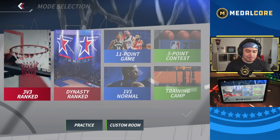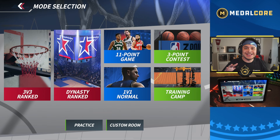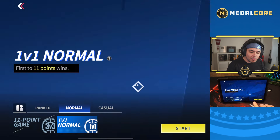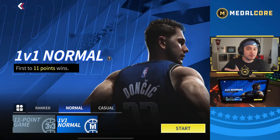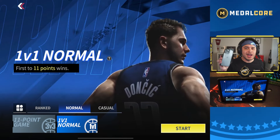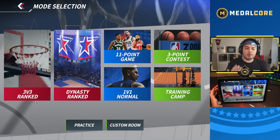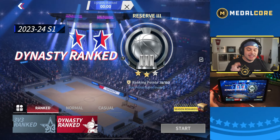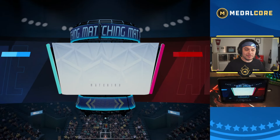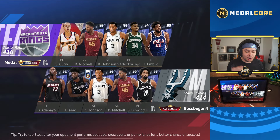So let's jump into the gameplay. As you can see, we already have ranked modes, leaderboards — everything with the initial launch of the game. We also have 1v1, which I've been playing a lot when I'm waiting in my car at the grocery store. These are quick ways to play a mobile game on the go, but all the game modes are pretty fast. My favorite game mode, which we're going to be playing right now, is dynasty ranked. This lets you play with the full team you have set up. And we instantly queued against someone who's already pretty ranked up. Let's see how this game goes.